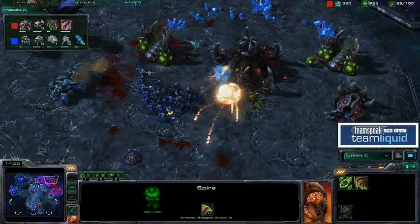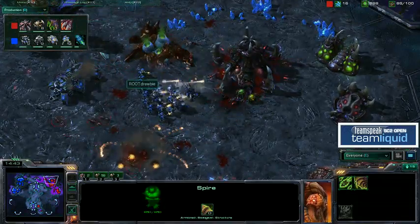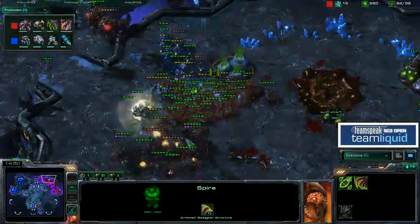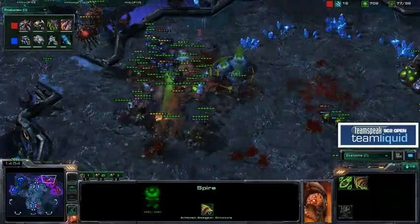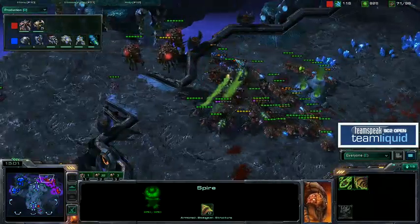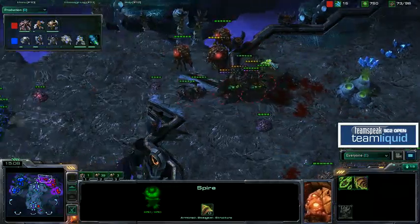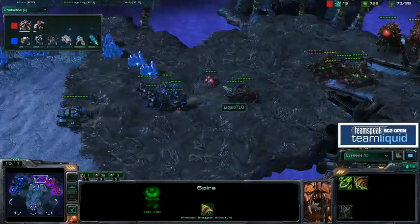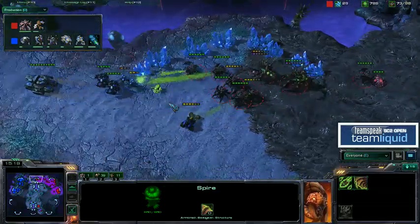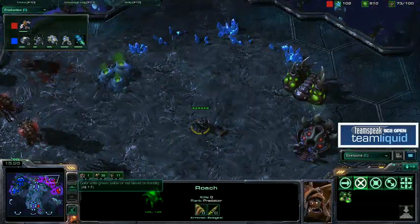Drones moving back, and there's just absolutely nothing — the pool is going to go down. These tank shots can't quite make it as units are just melted coming out of that hatchery. Roaches are being pumped out. Here comes the big push by TLO — he's going to move forward with all of his drones, take out those siege tanks first, now go after this little bio group. Maybe he will stop this, but at what cost? Five more Roaches on the way. He might have an army to make a decent counter push here.